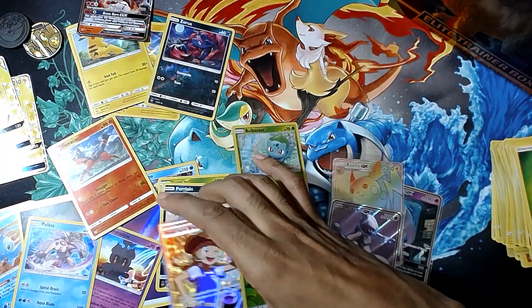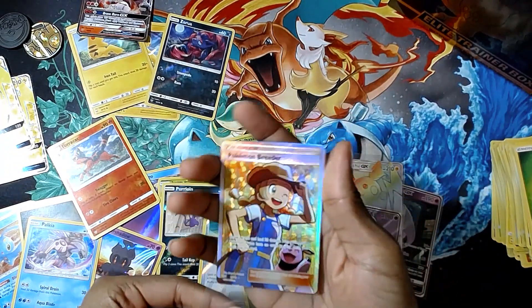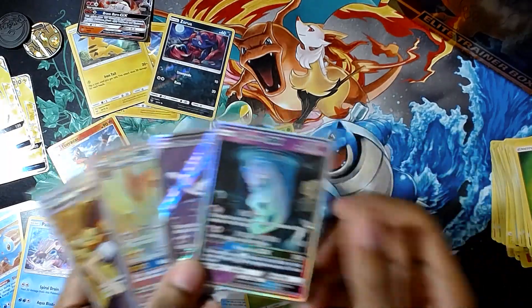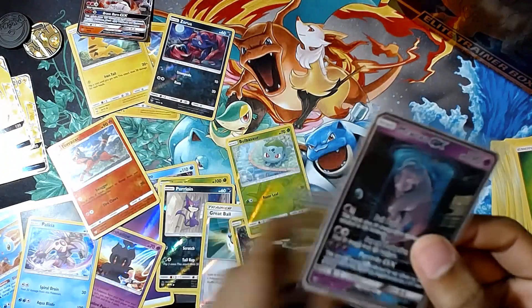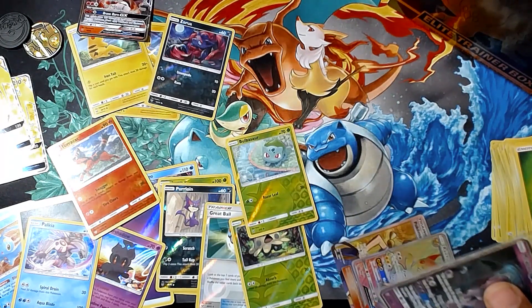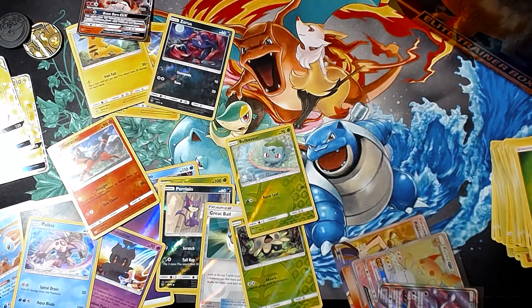We got another Mewtwo — a full art Mewtwo to go with the test tube Mewtwo and the secret rare Raichu and the full art Pokemon Breeder. This was just a great run at Shining Legends for me, probably one of my favorite videos to make just off the pulls and the hype of actually getting the Mewtwo. I'm definitely gonna put that in a card saver because next time I send cards out to get graded, that is definitely going to make the cut.